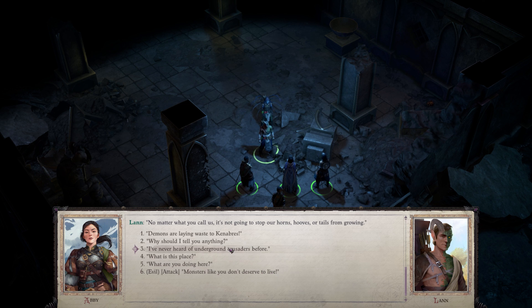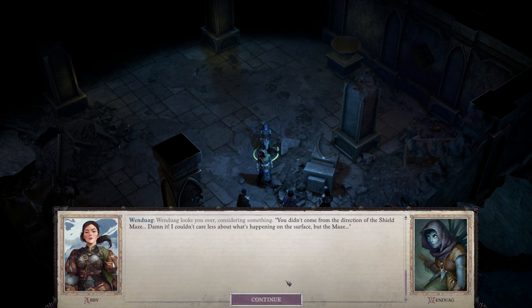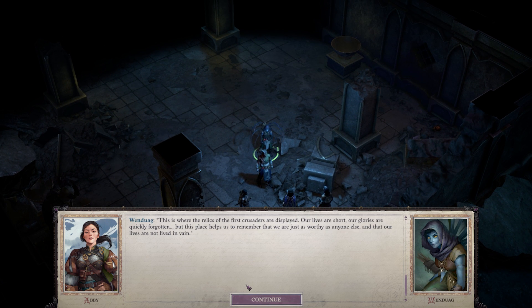No matter what you call us, it's not gonna stop our horns, hooves, or tails from growing. So the demons are laying waste at Canabras — if things are as bad as you say, then we all have to hurry. You didn't come from the direction of the Shield Maze. No. I couldn't care less about what's happening on the surface, but the maze... I realize you guys have your own troubles, but we need to be in Canabras. People are dying up there. Please, show us the way out. What is this place? This is the hall where we remember the glory of our forebears. This is where the relics of the first crusaders are displayed. This place helps us remember that we are just as worthy as anyone else, and that our lives are not lived in vain.